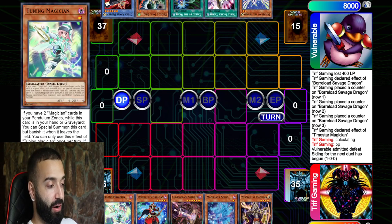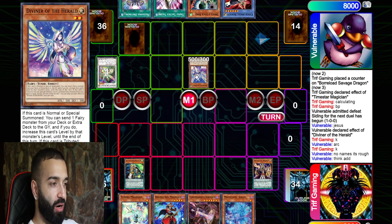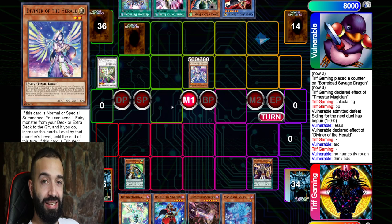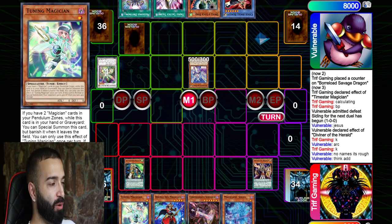His hand — Yugioh gods helped me out again: he bricked. Good for him. I sided eight cards to stop Drytron and he bricked again. Round one I bricked like crazy, so the Yugioh gods are saying 'Trip, I'll let your opponent brick this one.' I don't know what he has — he has Droll and Lockbird. Does Droll and Lockbird affect my hand?